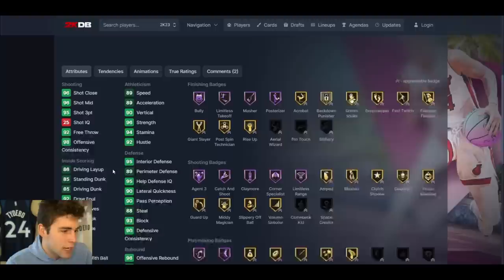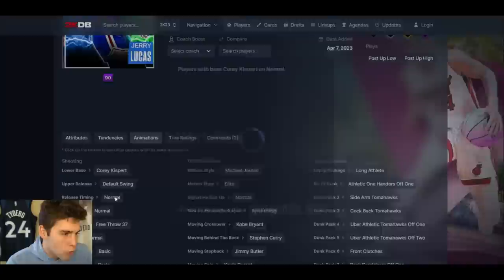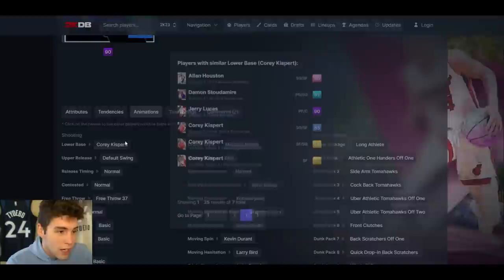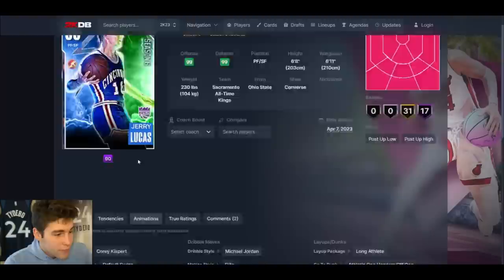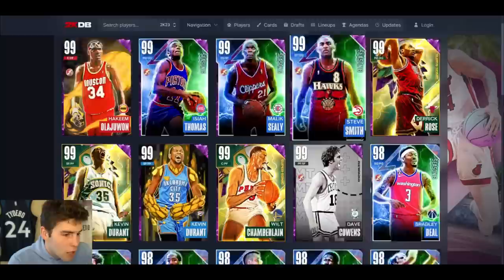Jerry Lucas up next. 6'8", 6'11" wingspan. 95 3-ball, good standing and driving dunk, good speed and ball handling, 89 speed, 90 lateral quickness. Decent interior and perimeter defense. Comes with Hall of Fame Range Extender, Quick First Step, defensively really solid. But no unlockable animations — Cory Kispert base on normal timing. There's no way these are our final rewards unless they update them. If he gets updated to Very Quick, the card could be really solid — otherwise I can't hype Jerry Lucas with normal timing.